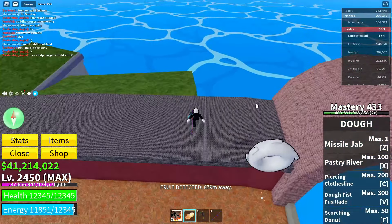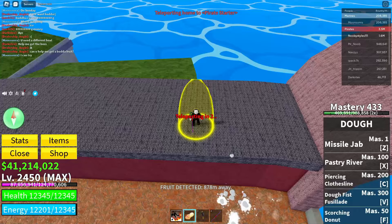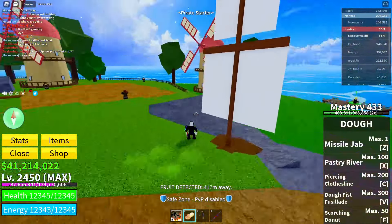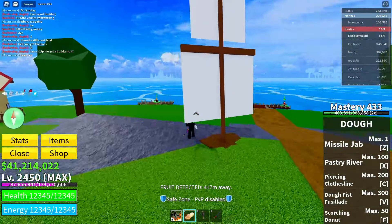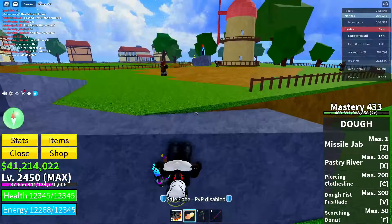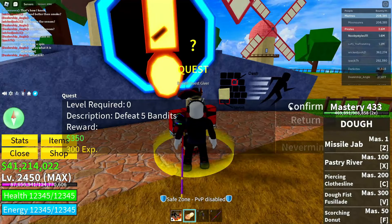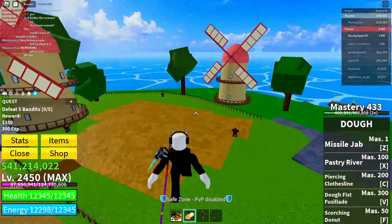After abandoning the quest, click on the home button and go over to the set point you placed earlier. When you're here, do anything that involves that island — go over to the boat dealers and get yourself a boat. That's the easiest thing. After that, go over to the quest giver in the starter area and get yourself the first bandit quest and complete it.